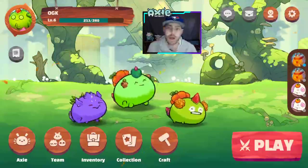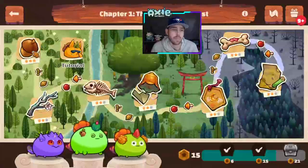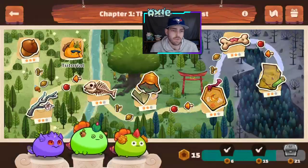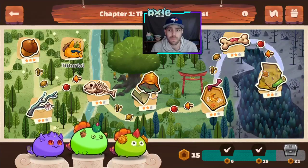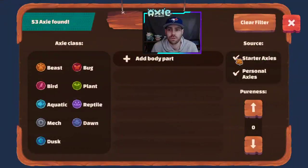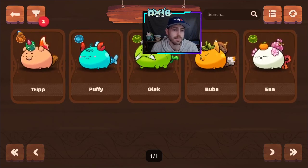When you start playing Origin, you get directly put into adventure mode. You must complete adventure levels — the tutorial is optional, but you must go through some adventure levels before you can get started. As you progress through adventure mode, which is actually more fun than Axie Classic (v2), you can unlock more starter axes as you go through the levels. By the time you complete adventure mode, you'll have five starter axes.